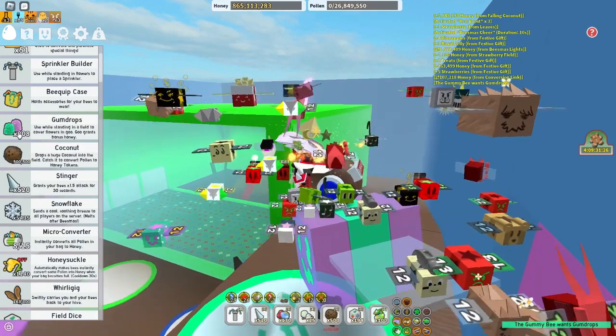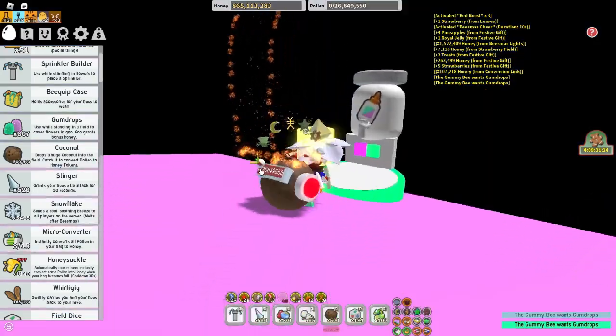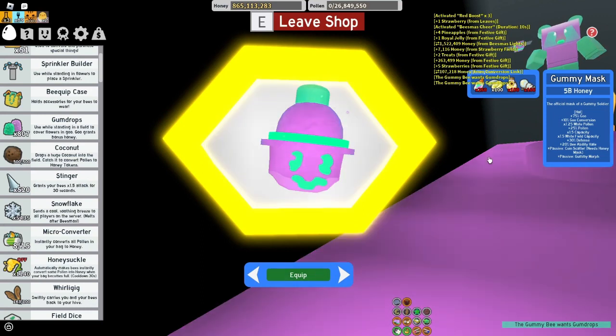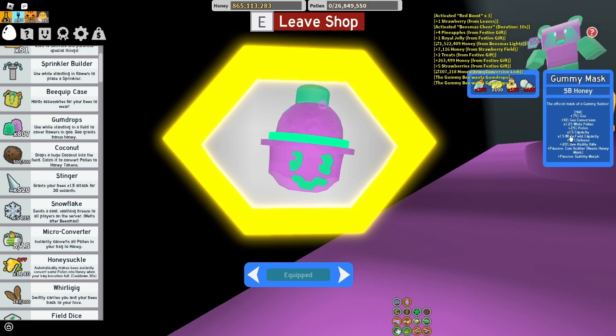It'll be pretty hard to get Gummy Mask, but the end results are worth it. Gummy Mask is pretty OP. So the Gummy Mask gives you 75% goo, plus 10 goo conversion, plus 1.5 white pollen, which is pretty good if you're planning to be on the White Hive.